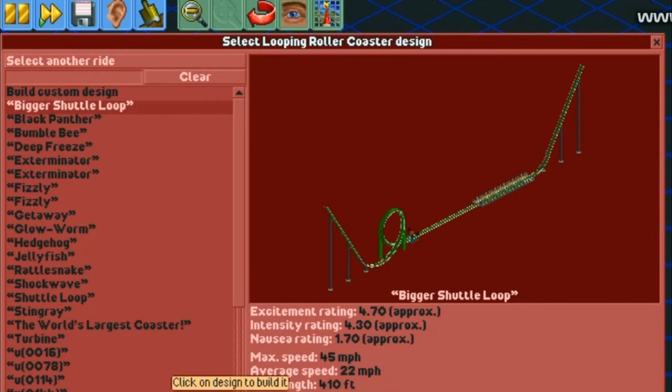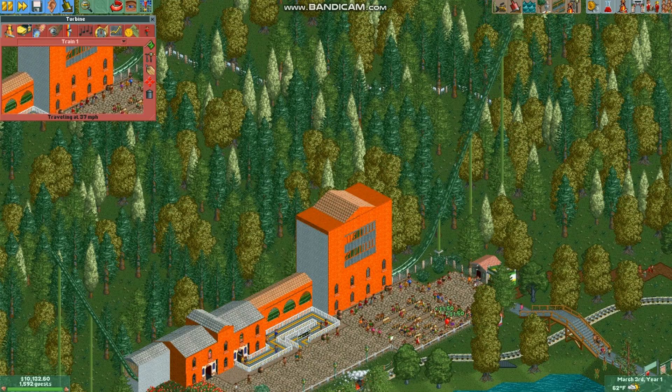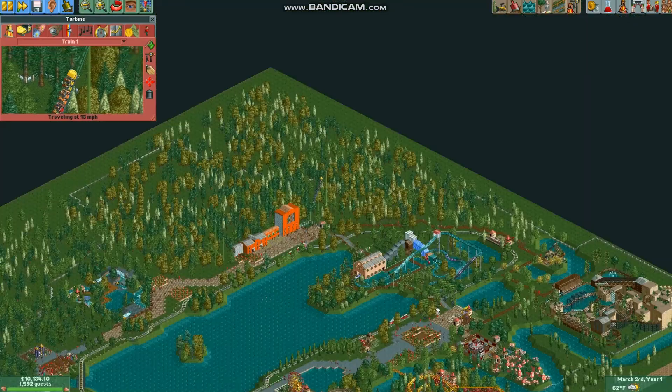And that's Turbine, which is like a shuttle loop. This is actually in the game in Six Flags Belgium, now called Walibi Belgium — and this is it in the park.